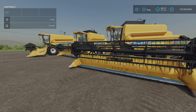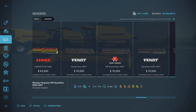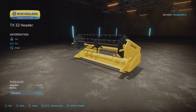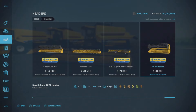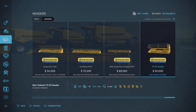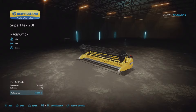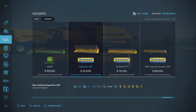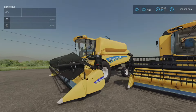Let's turn our help window on. The harvester header is under headers — there it is. The New Holland TX Superflex 20-foot header is $34,000 with no options to configure it differently. Six meters in width, six miles per hour, and it is 8 slots. For the harvesters themselves, 11 slots each.